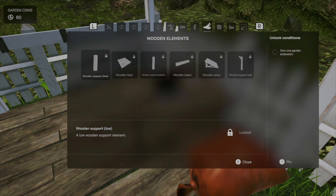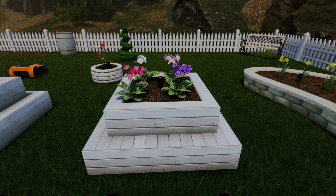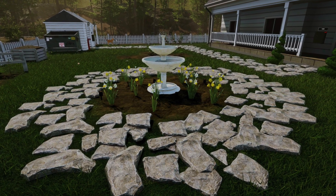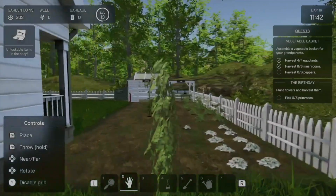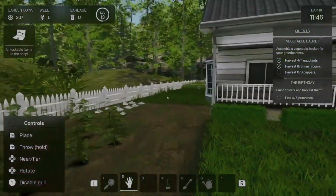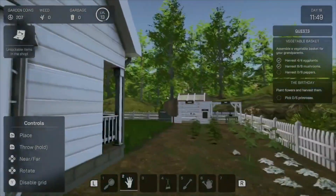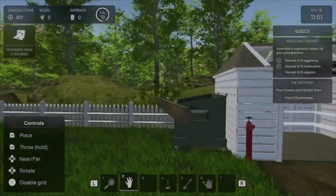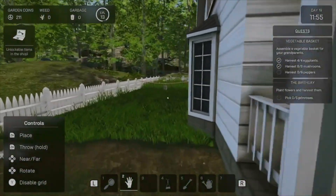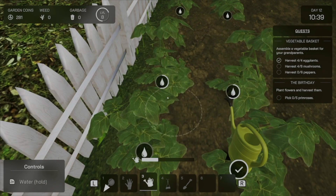Some of the unlockables can really turn your boring yard into a work of art. There are hedges, pieces of furniture, ornate fences, garden gnomes, and a whole lot more to make your garden truly unique — truly what you want it to be. For me though, I'm not super interested in building the most beautiful garden in town. I truly use this game like my own little private, personal zen garden. I put my headphones on and just zoned out while I mowed the lawn and watered the garden. It was a really, really relaxing experience for me. I loved it.